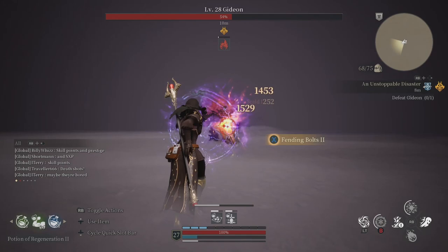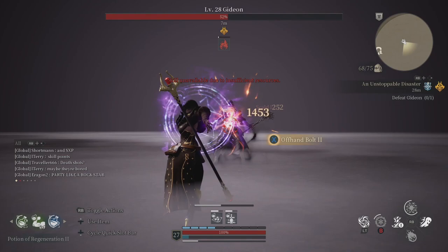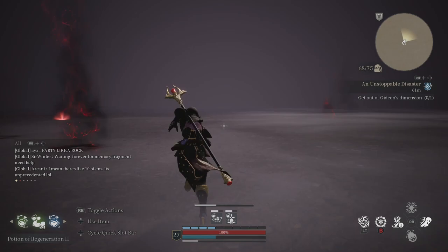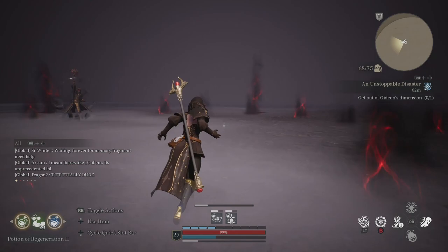Finally, take your time. This fight will punish you for careless mistakes or for being ill-prepared. It's okay if the fight takes you 40 minutes to beat. It's okay if you just press X twice, then dodge. What's not okay is trying to force a quick and easy clear, only to be defeated and frustrating yourself. Stay calm, take your time, and learn the fight. That's the only way to win.